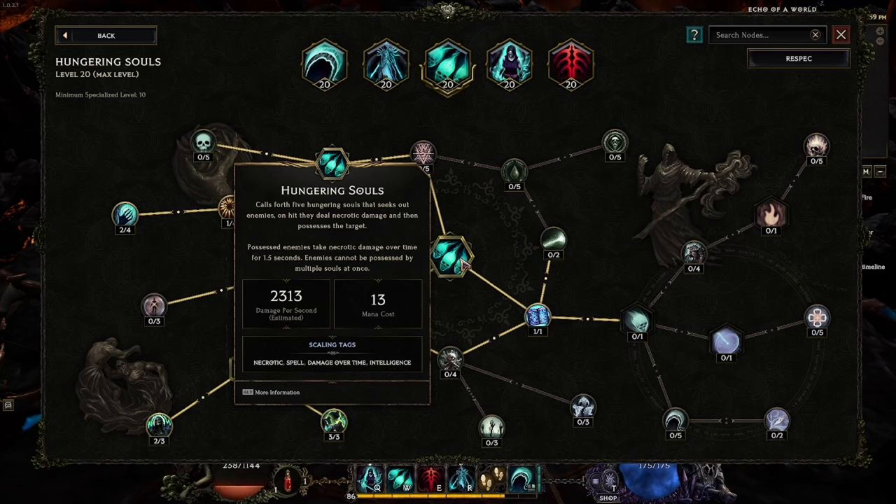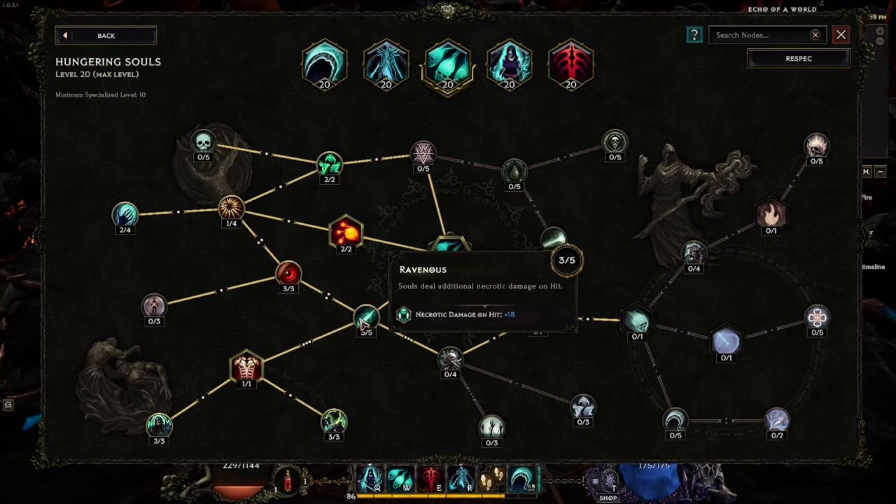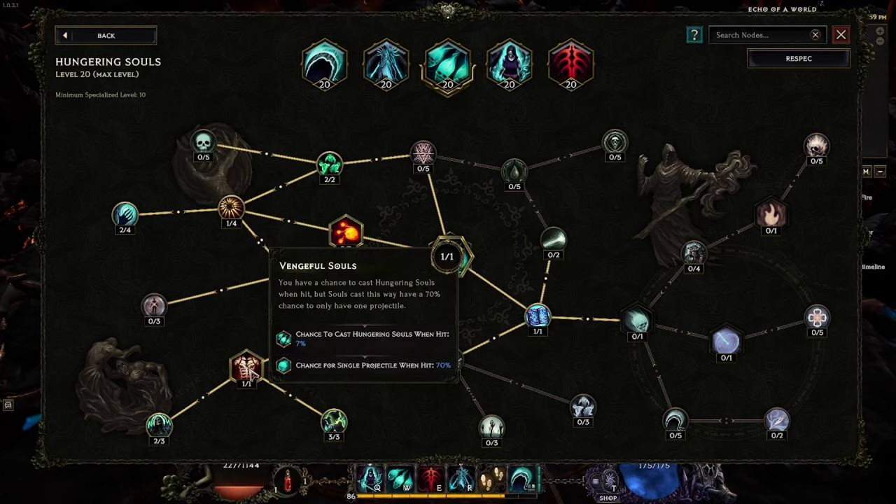Fruit of Impact gives us more spell damage per 20 maximum mana with a slight reduction in projectiles thrown — that's okay because most of our passive proc methods only throw a small number of projectiles anyway, and the damage per mana boost is significant. Ravenous is a straightforward increase to base necrotic damage of Hungering Souls — three points to reach the next node. Vengeful Souls is our first passive proc: when hit by enemies (which happens constantly in melee range), we have a chance to throw wandering souls.